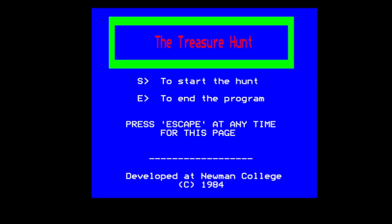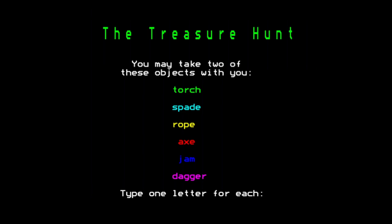This was developed at Newman College in 1984. The first thing you're going to see in this game is a selection of objects you can take with you: your torch, your spade, your rope, your axe, your jam, and your dagger. You can only take two of them, and you use the first letter of each object to select. I'm going to go for jam, because I know for a fact you can trade the jam for a key. I don't know what else to take because I haven't really played this since around 1984.